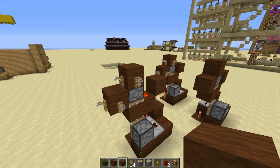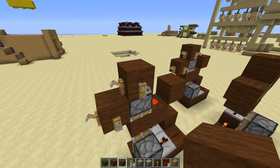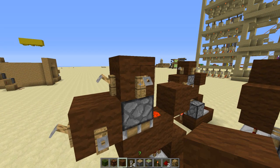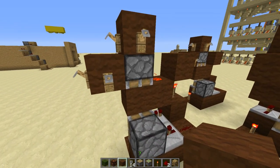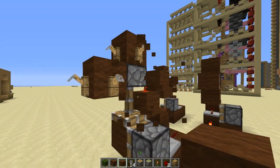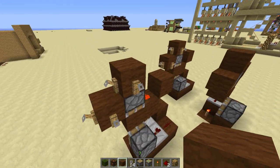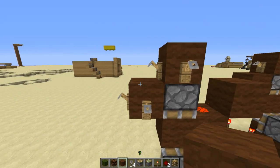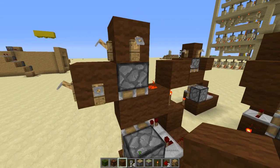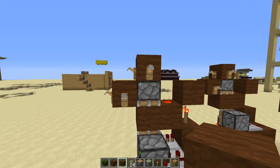Basically, these tripwire hooks update very randomly — I'd say just as random as wheat. Someone explained this a little in the last video: the same way wheat updates and grows, we get a similar type of pulse from these tripwire hooks. That causes some interaction here with block update detectors. This is a block update detector right here — if I add or remove a block it will make a pulse. This is a pretty compact BUD switch, minus this block and the attached tripwire hooks.